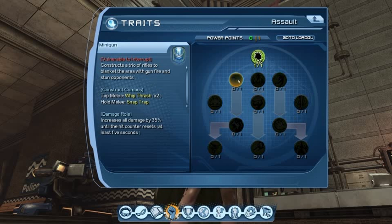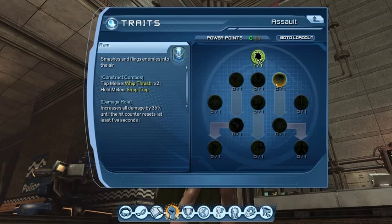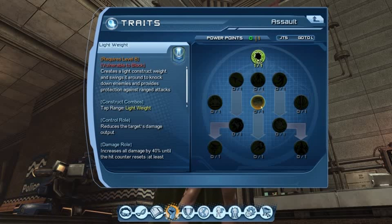We've got Minigun, which constructs a trio of rifles to blanket the area with gunfire and stun opponents. Absolutely awesome. Spike Quake erupts spikes at the feet of nearby enemies to knock them down and cause damage over time. Ram smashes and flings enemies into the air — that one's going to look awesome. Ballistic Assault constructs a missile strike launching a devastating forward assault. Lightweight creates a light construct weight and swings it around to knock down enemies and provides protection against ranged attacks. We've seen those weights used by NPCs when fighting the Sinestro Corps in other episodes.